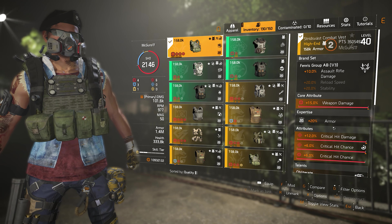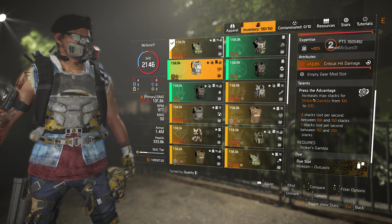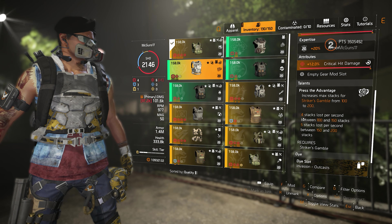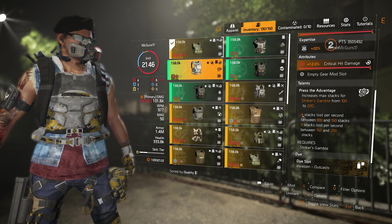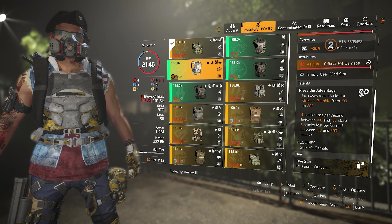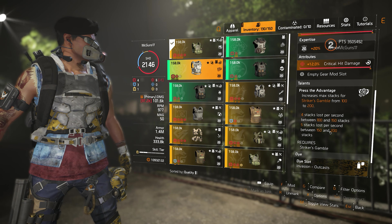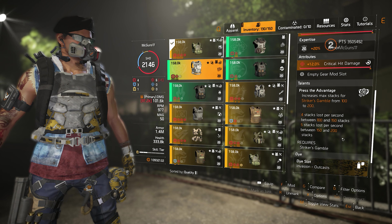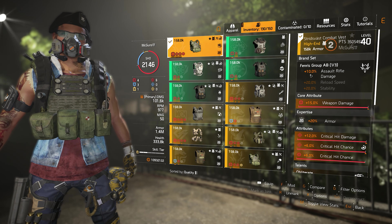For the chest piece, this is where the problem starts. If you equip the Striker chest piece, your stacks increase from 100 to 200, but the stack loss per second is also a lot higher — four stacks lost per second between 100 and 150, and five stacks lost per second between 150 and 200 stacks.